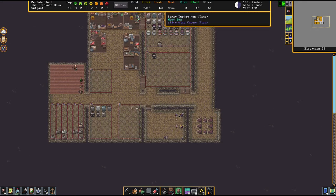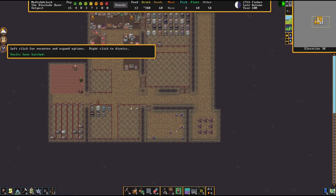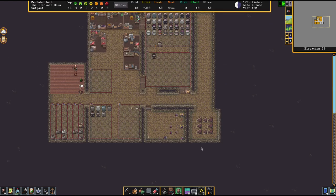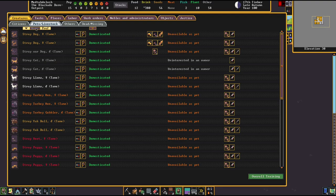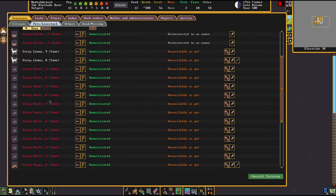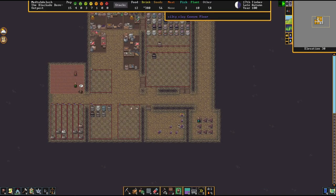It looks like we have some turkey poults — and they've hatched, which is great. Let's take a look under pets and livestock. If you sort by name, that's probably the best way to see. As you can see, we have a lot of stray poults — great. We're going to get some food and stuff from those.